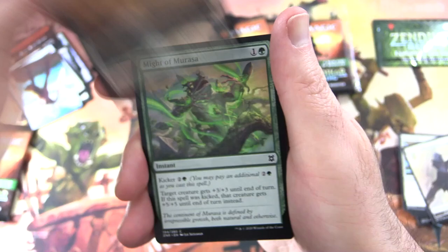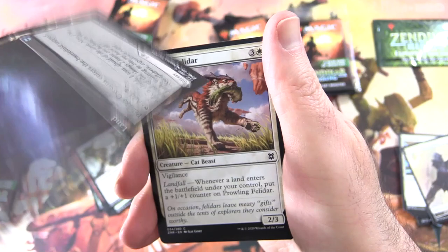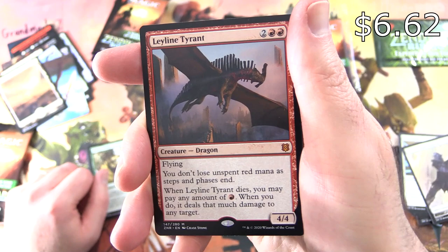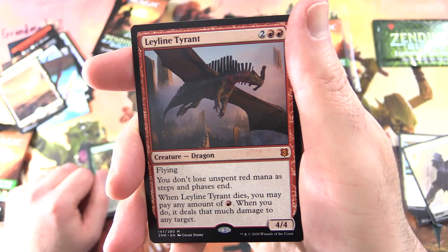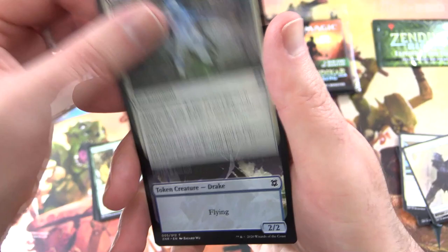We've got a Nahiri, Plains, Might of Miraza, Narlid Colony, Royal Eruption, Skyclave Pickaxe, Skyclave GOP, Lifeform Blight, Palaka Predation — on the other side the Palaka Caverns — Prowling Felidar, Broken Wings. And a Mythic! Leyline Tyrant, Creature Dragon 4/4 for 4, with flying. You don't lose unspent red mana as steps and phases end. When Leyline Tyrant dies, you may pay any amount of red mana — it deals that much damage to any target. Fantastic pull.